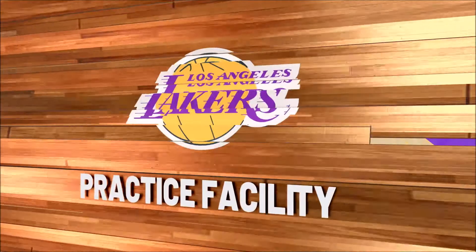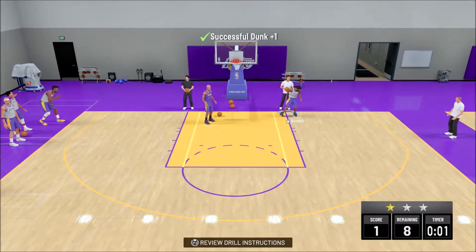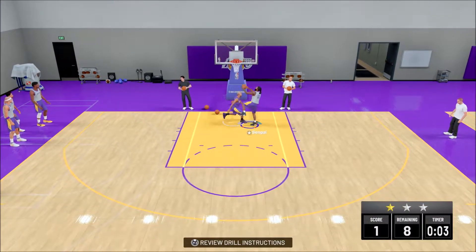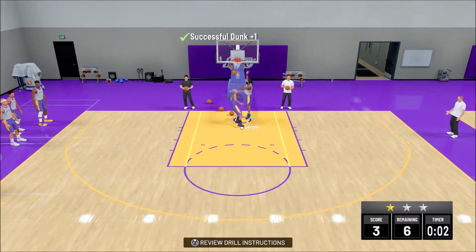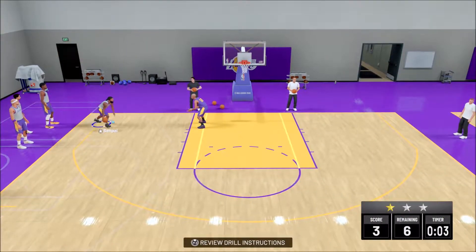He might do a contact dunk animation, he might not. Most of the time he'll just do a driving dunk — right here is a driving dunk. That counts for the Pulsarizer. I believe you have to hit like six or seven dunks to get three stars. Three stars give you 700 XP. Then 700 times four — you can do the math. I'm not in school anymore, I don't got to worry about it.